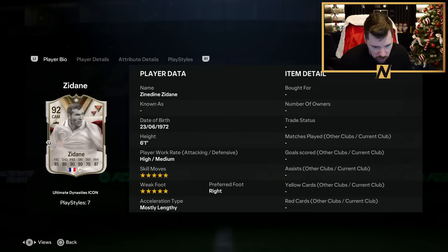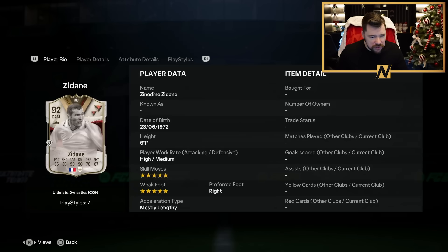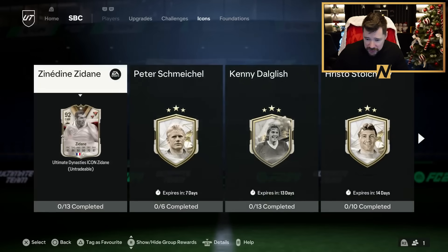He's high-medium work rates as well, which is great, and mostly lengthy — like Dalglish exactly. This is a really really good card, and you know how good Zidane is in-game. He's got that body type, five star five star, he's six foot one. It's a good card, I don't think you can fault it to be fair.